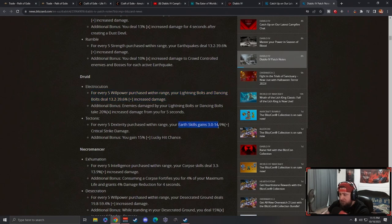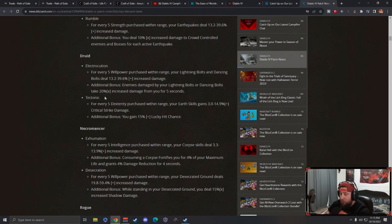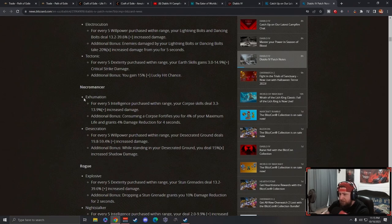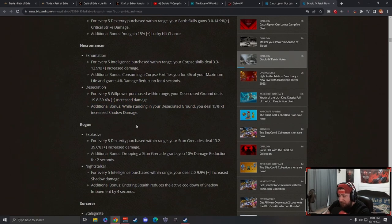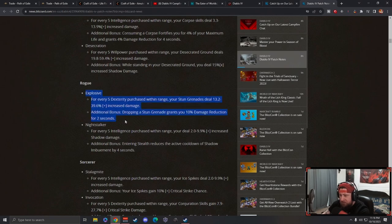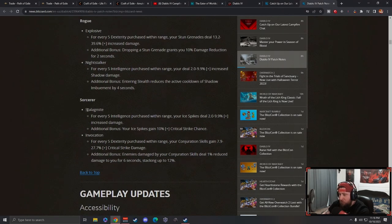Druid also has Tectonic - earth skills gain more critical strike damage, this is going to be huge for werebear builds. Necromancer has Exhumination and Temptation - your core skills deal increased damage and you get damage reduction. Desecration - you make desecration ground and deal more shadow damage while standing in it. Rogue has Night Stalker - entering stealth reduces the cooldown of Shadow Imbuement, which is already strong. Sorcerer gets Stalagmite and Evocation for more conjuration damage.